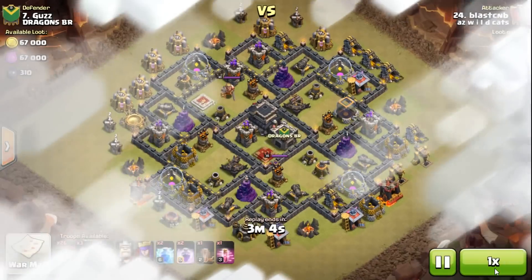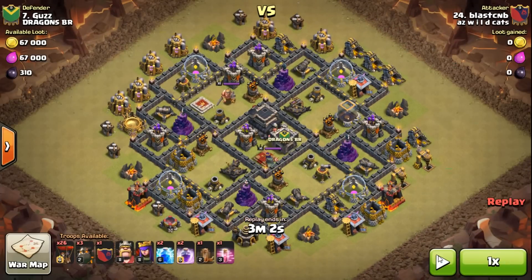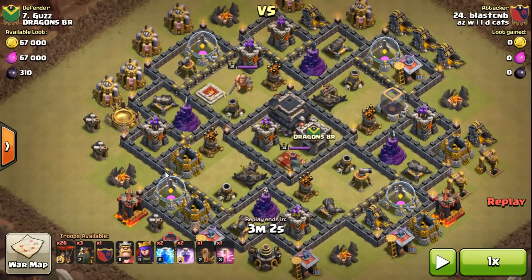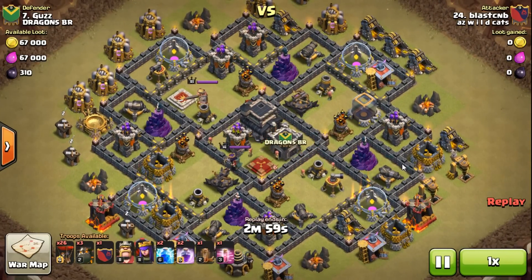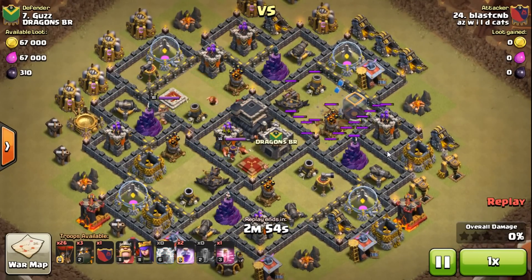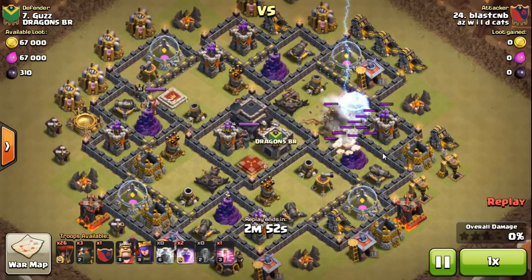My troop setup is basically the same — same spells, same troops, all air all the time. I'm number 24 going against number seven, fresh hit, no idea what this base is going to hold. And I smoke it, guys. You can do this too — maxed out base, no big deal. This attack wrecks bases.